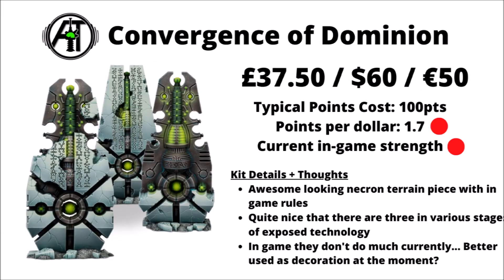We've got the Necron Fortification next in the Convergence of Dominion — £37.50, $60 or €50 for three mini Obelisk-like fortifications. I do quite like the way they have various amounts of rubble and stone attached, with some appearing more awakened to reveal the technology within. In-game it's quite cheap at 100 points for the three, though their in-game strength is pretty bad — they're tough to take out but just don't really do a lot. I'd be more tempted to run them as cool terrain pieces as opposed to using their actual in-game rules.